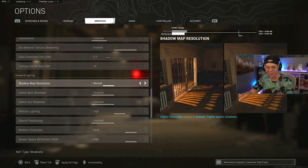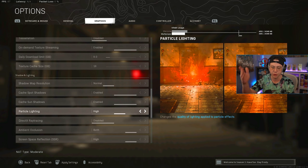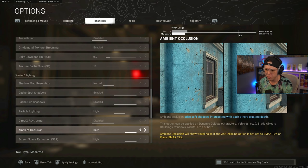Shadow map resolution is on Normal — you don't need super high-quality shadows as long as you can see them. Spot shadows and sun shadow caches I like enabled, though my game tends to reset these every boot, so I re-enable them when I remember. Particle lighting is on High. Ray tracing is definitely off — the game looks pretty with it on, but your frames will tank and it's not ideal for competitive play.